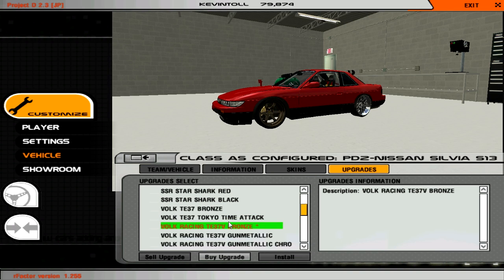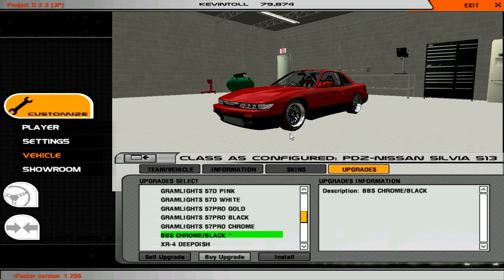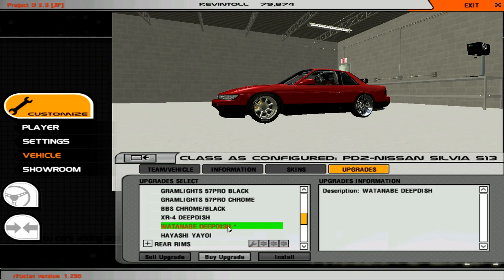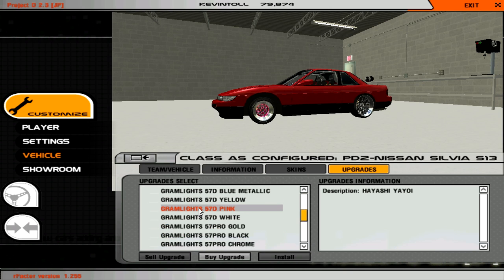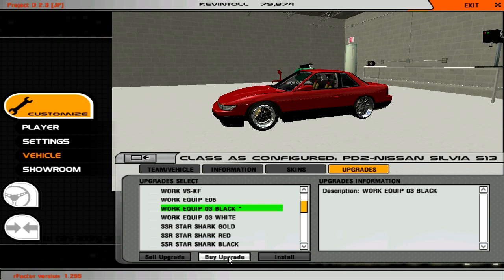The T37s don't really suit an S13 to be honest. BBS — that really goes with it, some nice BBS. XR4 deep dish — there's dish everywhere. Okay, those BBS I really like the look of though. But let's go for the Work Equip 03 black — buy that, and then the rear rims the same.